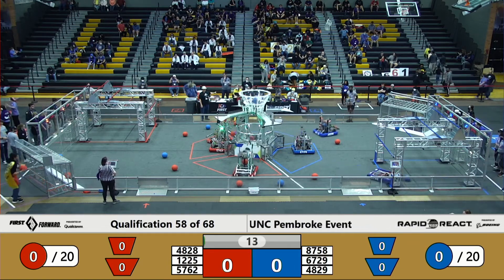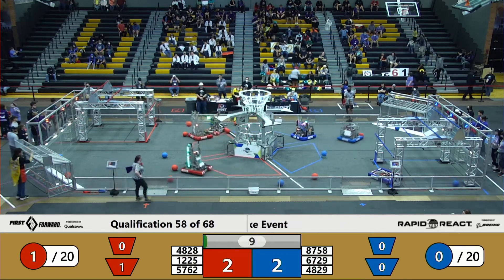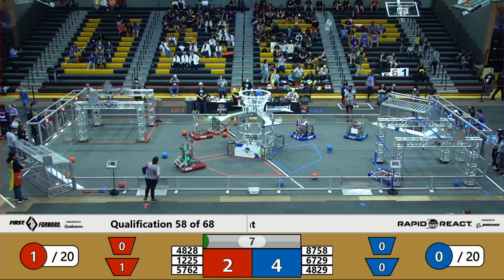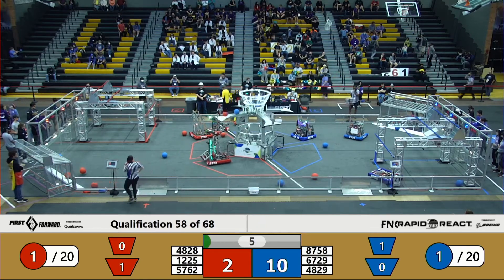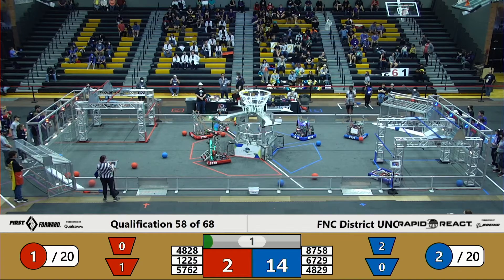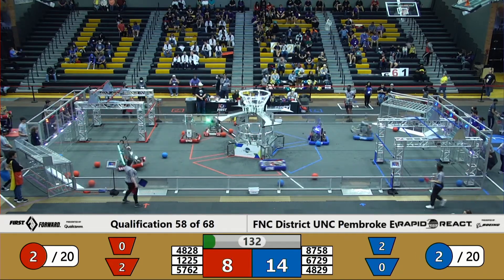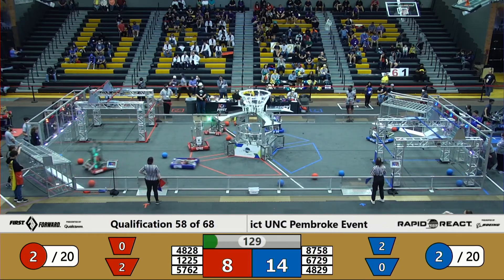We're underway with the Red Alliance getting one ball in the low goal. The human player almost scores. The Blue Alliance answers with some high balls. Autonomous mode: the Red player gets one in the low goal as well. We're starting off this game with the Blue Alliance holding an eight-point lead, quickly answered by Red.